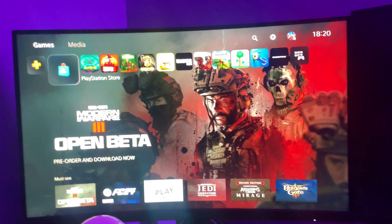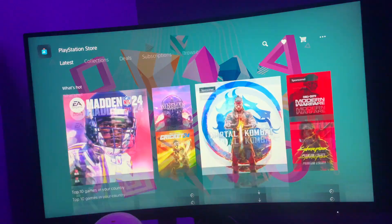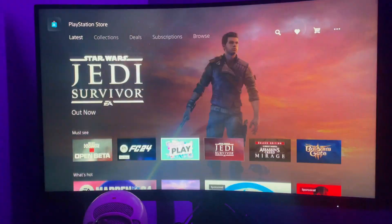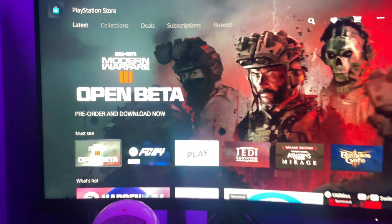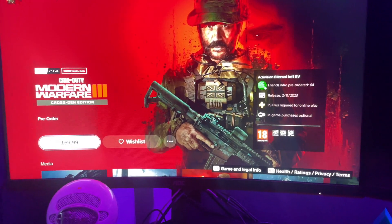What we're going to need to do is go over onto the PS Store — and obviously if you're on a different platform, just search it up on whatever store you use. Go on there and as you can see there's Modern Warfare 3 open beta, so we're going to click on that and let it load up.